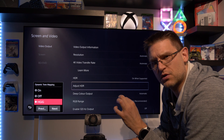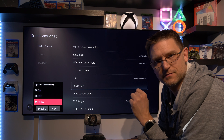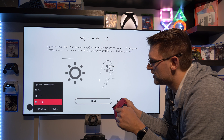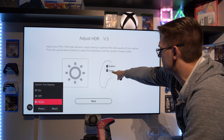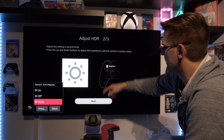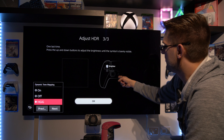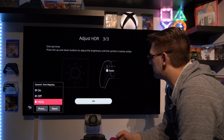Now I'd like to show you what happens if you set this up the wrong way. For this test I'm using HGIG. What we're doing is going all the way down until we can't go any further — this is going to be grayed out — and on the next test pattern, we're going the complete way up, which is of course completely wrong.